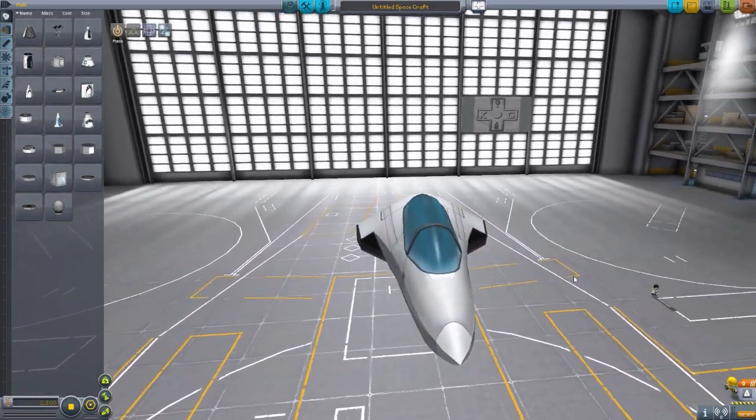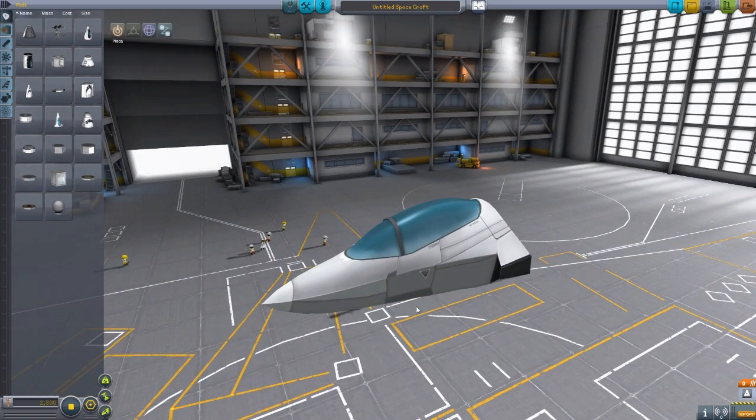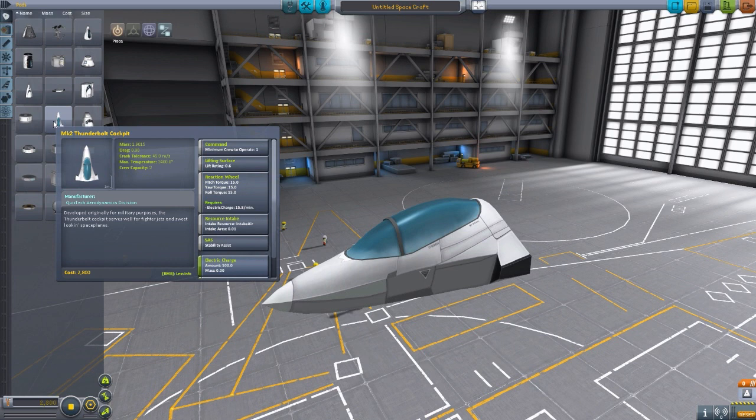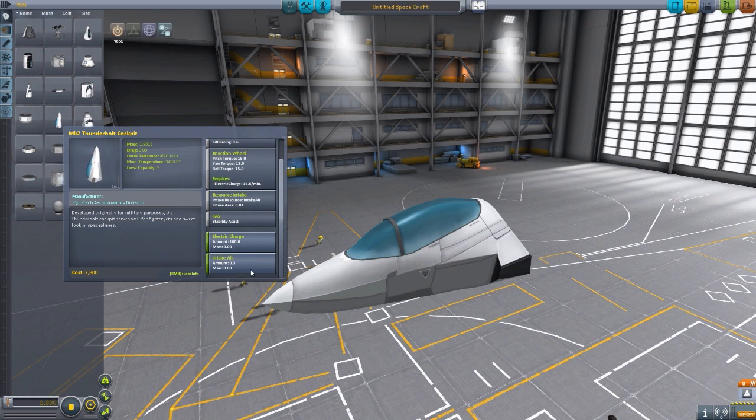It is a gorgeous-looking, very stock-alike cockpit that seats two people. If we actually take a look at its stats, a minimum crew of one, it has some lift surfaces, a reaction wheel, SAS, its own air intake, and of course electrical charge. A beautiful little cockpit. It does have an internal view, but the internal view is still sort of in development.